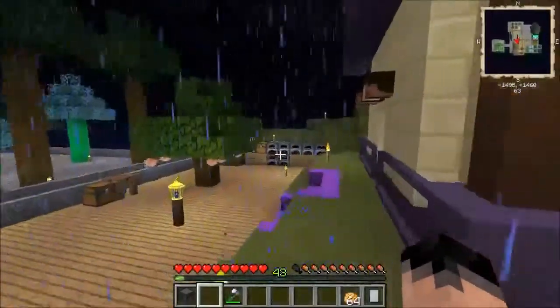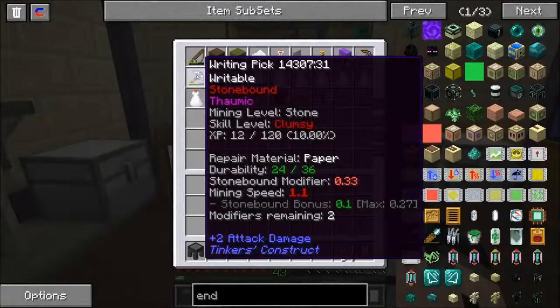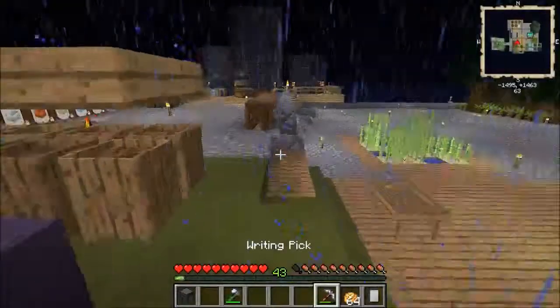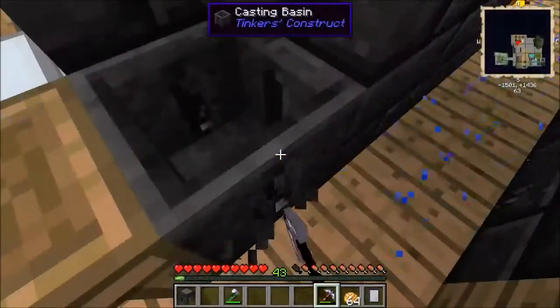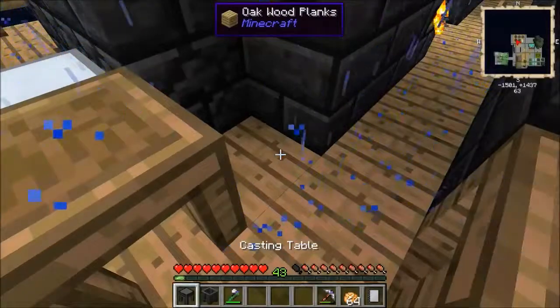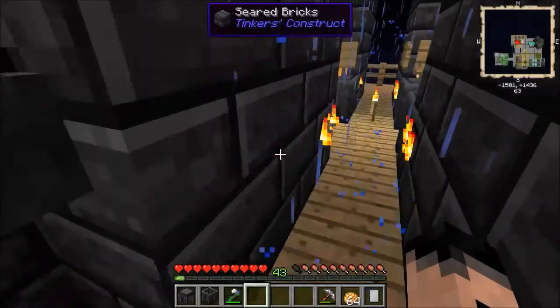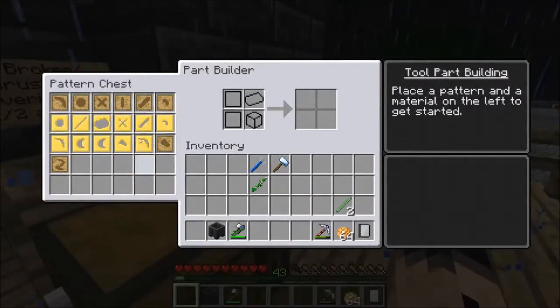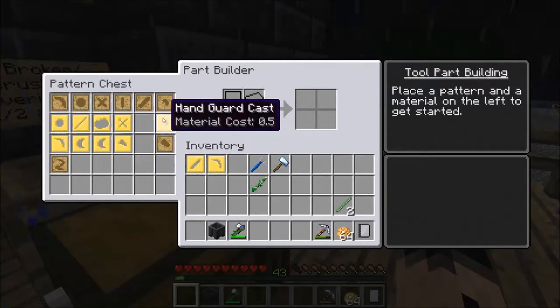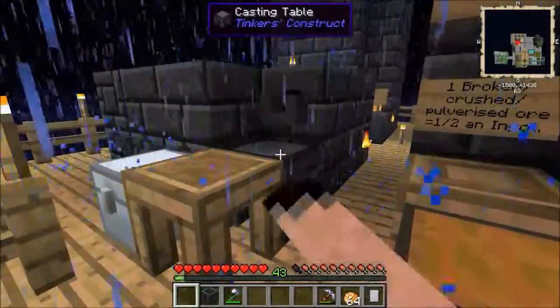I completely forgot what we're in the house for — that was silly of me. We need a sword blade, we need a pickaxe head. I'm going to have a scimitar this time, so I'll get some obsidian for that. What binding do you want on your pickaxe? Probably just paper. Paper binding? I can do that.